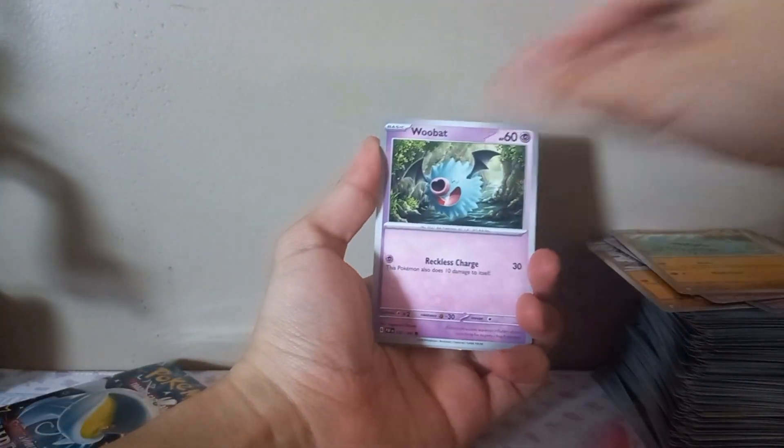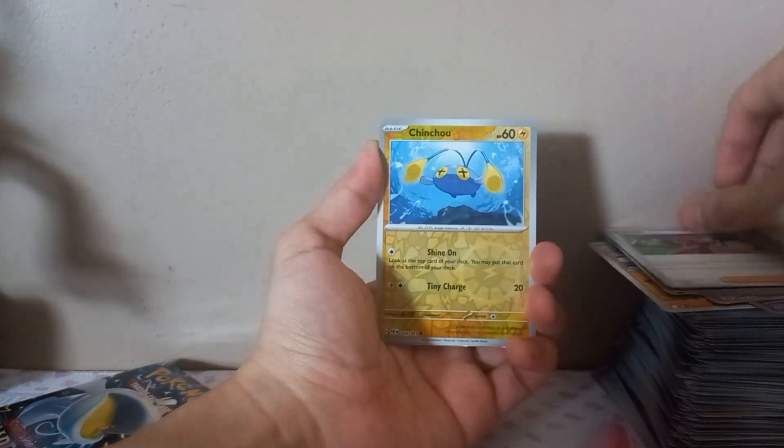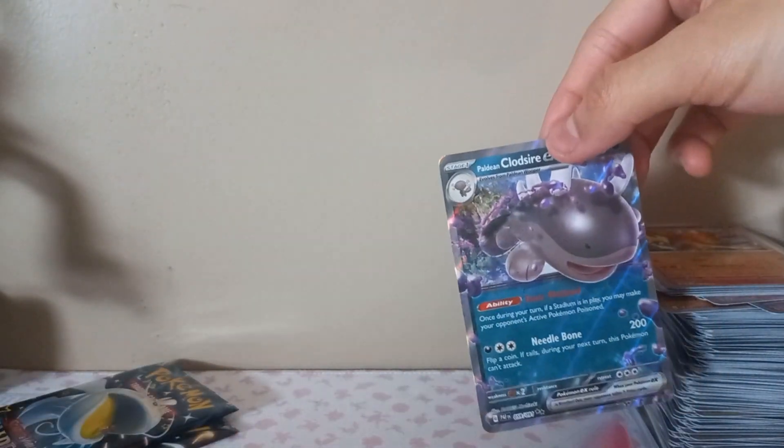Ready to go - will I get the Palafin? That's all I want. Code card, energy. Paldean Student, Barboach, Wubat, Pandemouse, Moonlight Hill, Donphan, Chinchou, Agumorcher - and another Fodsire. I hate this card - not the guy, not Clodsire himself. I just hate the card. Sorry. I got like four of them last time - it was bad.